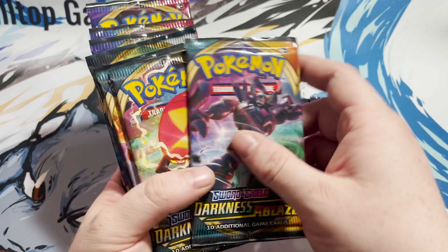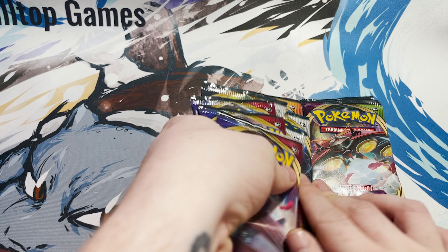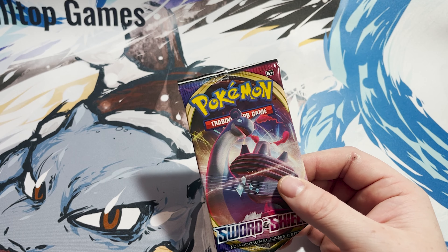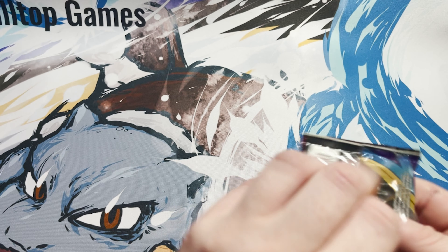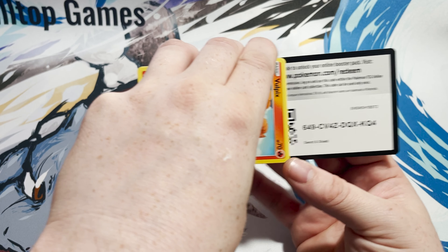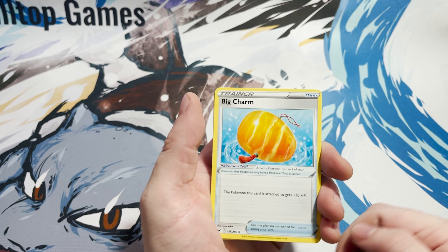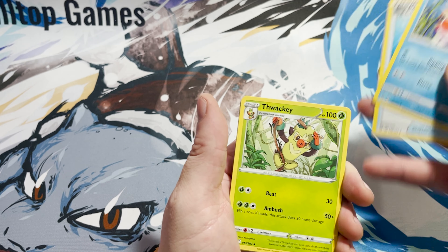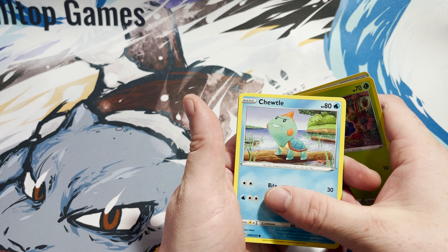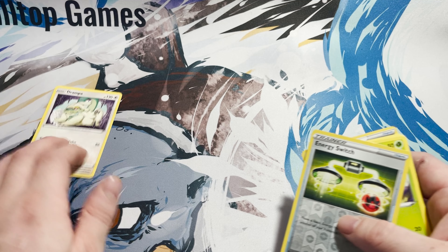So as you can see we've got the rulebooks, the big heavy coins and dice. Apparently this doesn't want to come out — there we go. You get the code card and dividers, and the sleeves, the Zacian Promo — and then you get 12 packs.